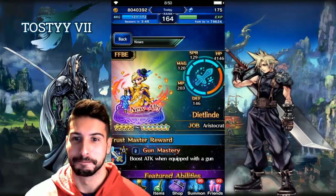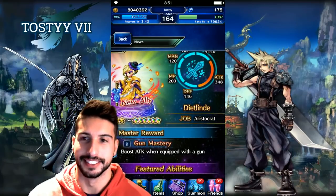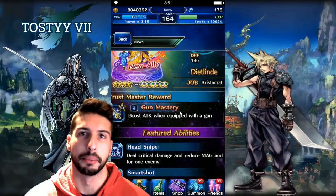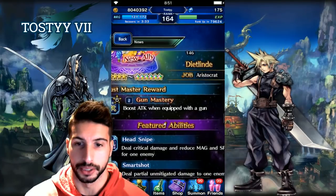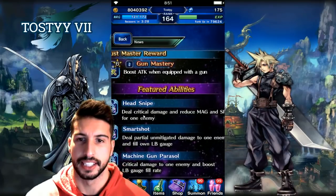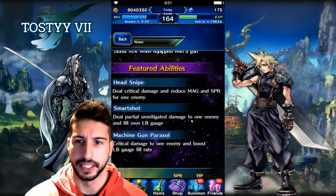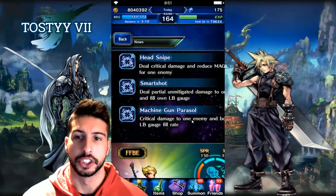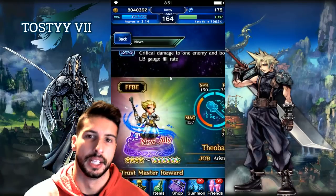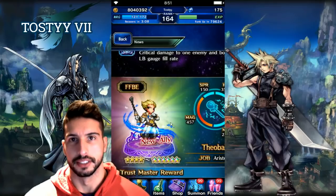The second unit is our first 4-star going to 6-star, Diet Lint. She's high on attack and her trust master, Gun Mastery, boosts your attack by 50% when equipped with a gun. She has Head Snipe for critical damage and reducing magic and SPR, Smart Shot for partial unmitigated damage while filling her LB gauge, and Machine Gun Parasol for critical damage to one enemy and boosting LB gauge fill rate.